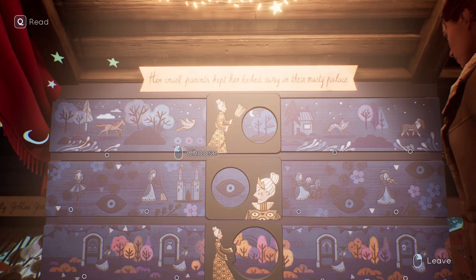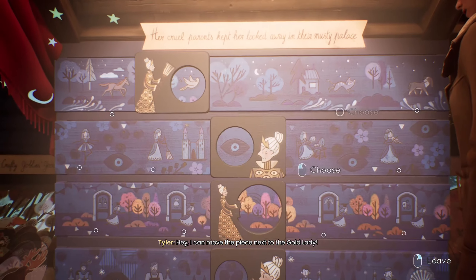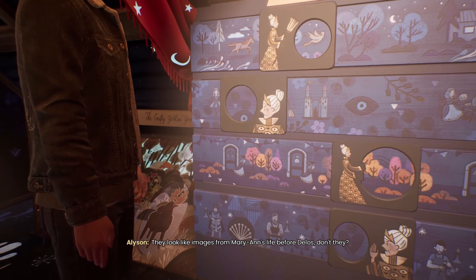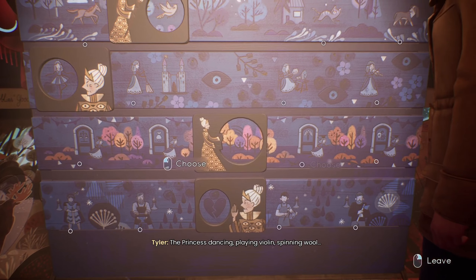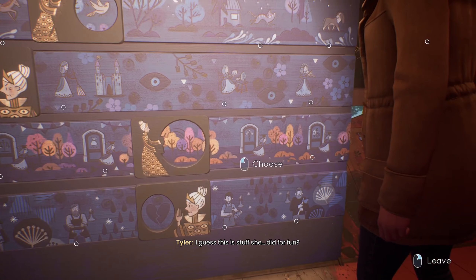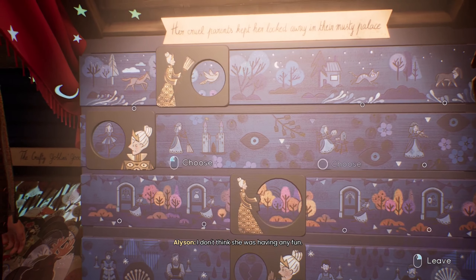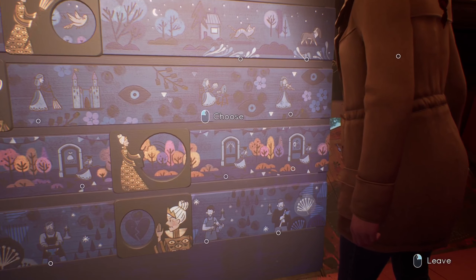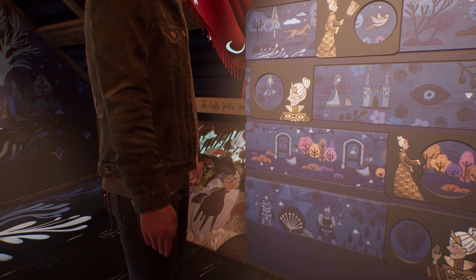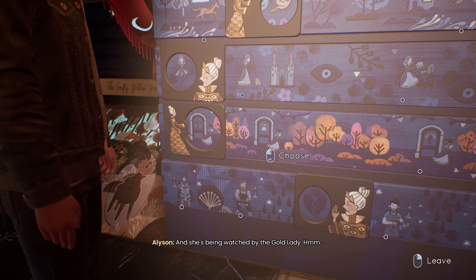Hey, I can move the piece next to the gold lady! All these pictures look like images from Marianne's life before — the princess dancing, playing violin, spinning wool. I guess this is stuff she did for fun. Notice how unhappy she looks in all these pictures? I don't think she was having any fun. The wise princess looks like she's trying to run away and she's being watched by the gold lady.